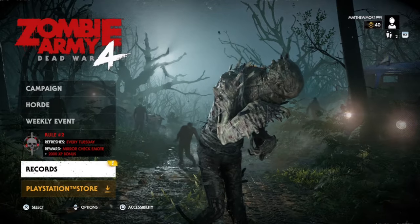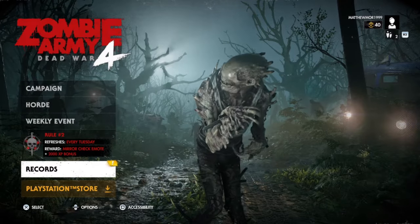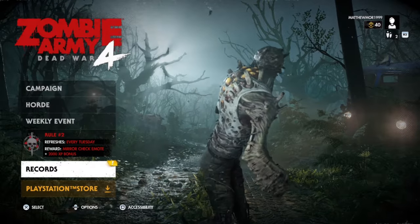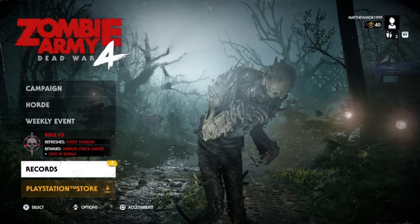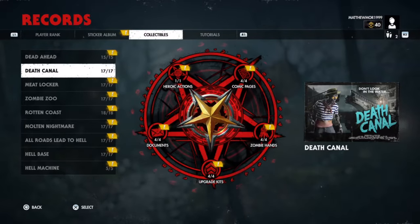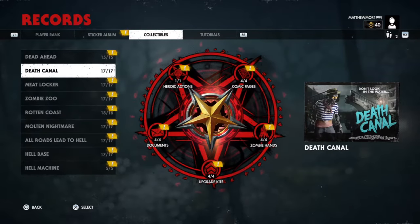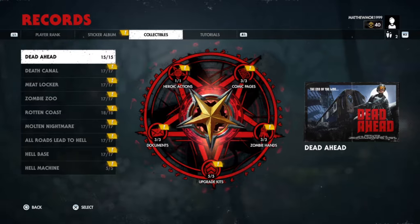What is up guys, Matt from Skullbusters and today we are on Zombie Army 4 Dead War. This is a trophy guide called Send Me An Angel and what I am going to do is show you every heroic action there is on each mission. There are 9 heroic actions to do throughout the campaign, and I will show you every heroic action there is per chapter.